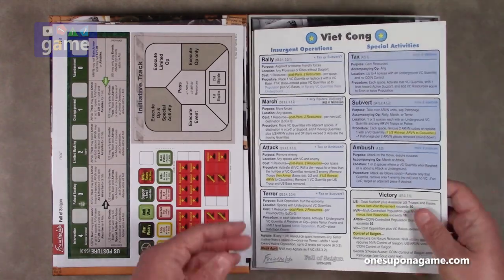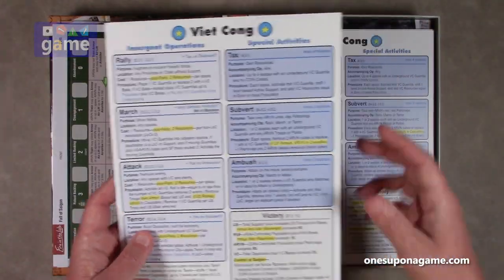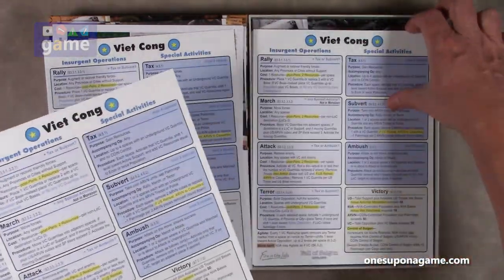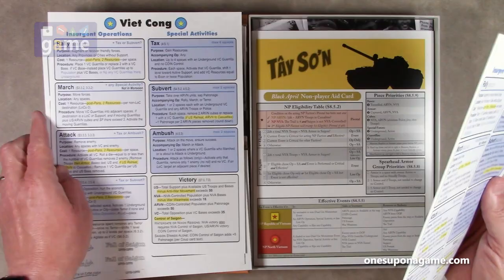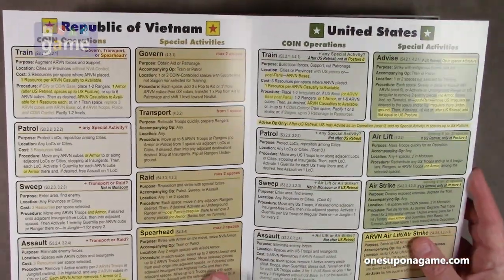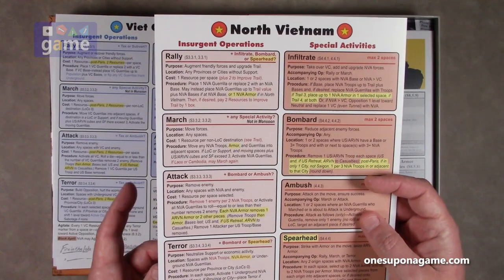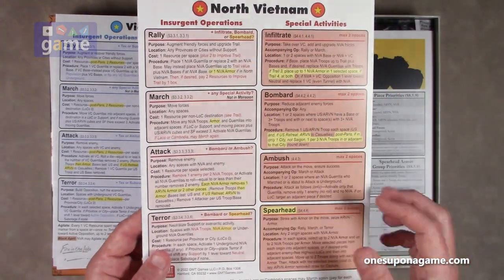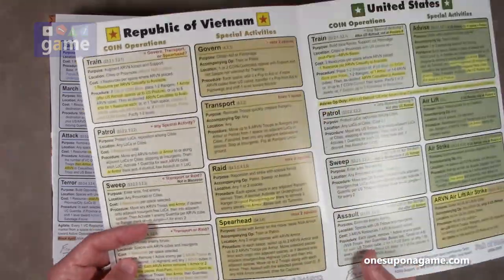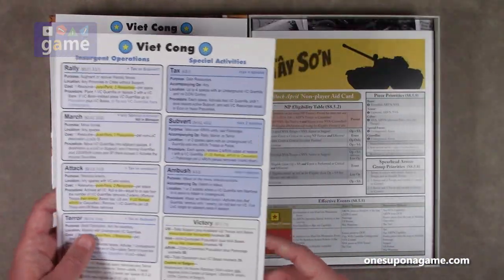Then we've got some faction cards here. There should be four of these — and indeed, one, two, three, and four. One for running the Viet Cong, the Republic of Vietnam, the United States, and North Vietnam. These are the different commands that are available to the players or non-players playing the game, and describe in detail how to carry them out.